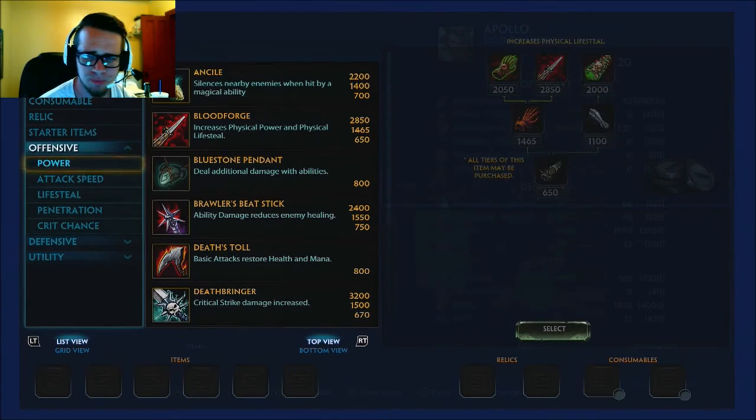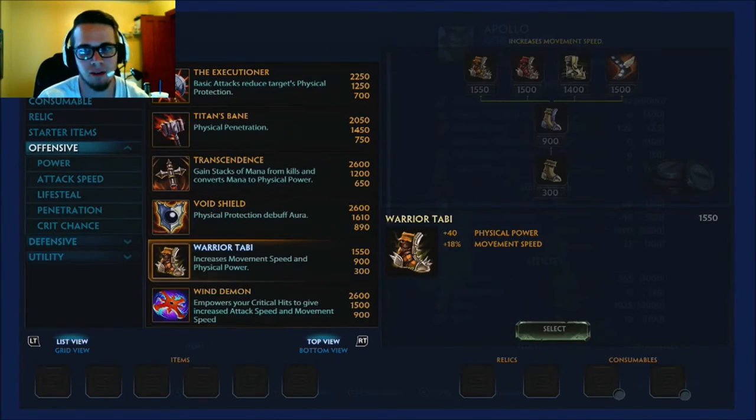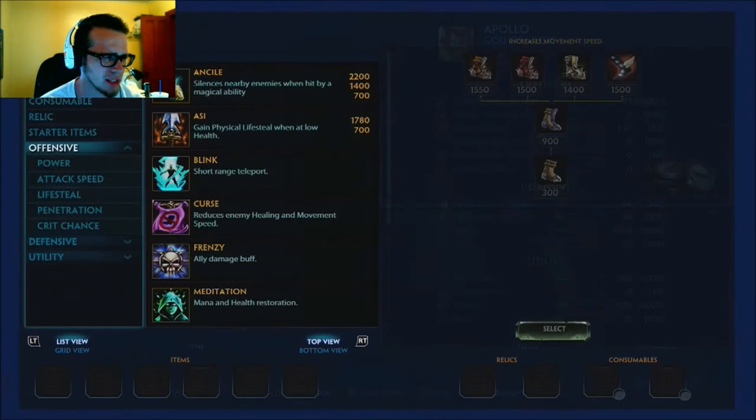Next item is boots — you have to have boots. You can go Warrior Tabi or Ninja Tabi, either way is really fine. I like Warrior Tabi for the little extra early game hit because your lifesteal is going to be pretty decent, so being able to hit a little harder is very nice.